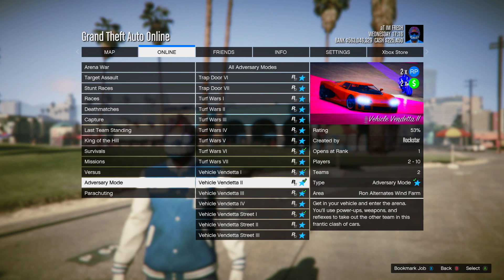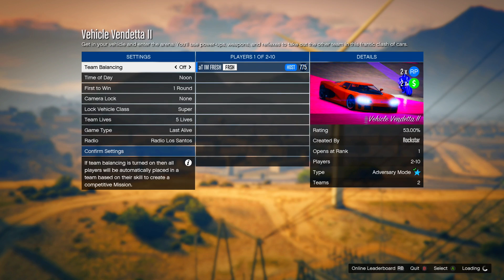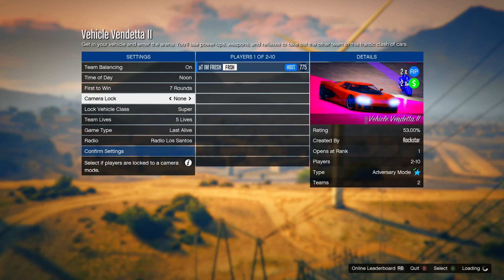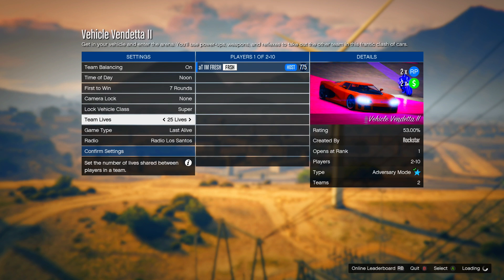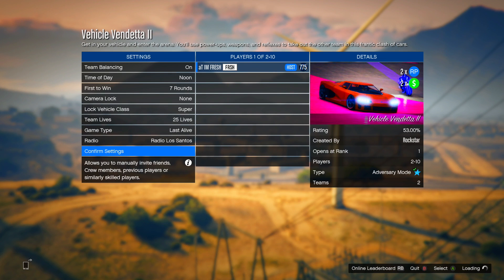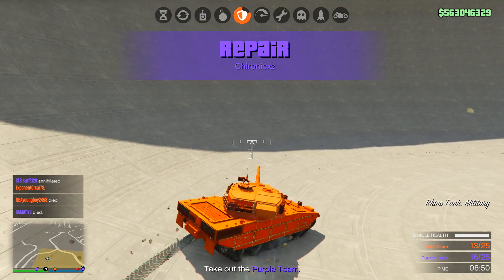They're both basically the same thing but differ a little in payout. I'm going to show you guys the difference between how much they pay. Start up whichever one — same settings apply to both. You're going to want to set First to Win to seven rounds, Team Lives to 25, and the game type — Deathmatch or Last Alive — is completely up to you. I'm going to put Last Alive because it makes the game last a little bit longer and you get a little bit more money.